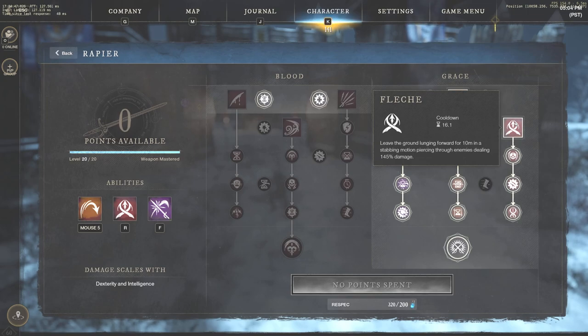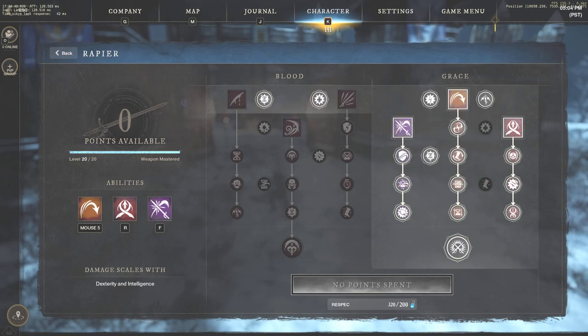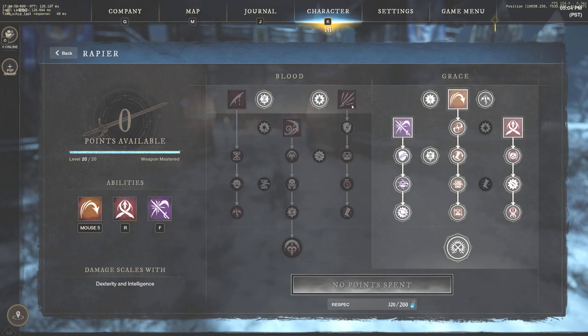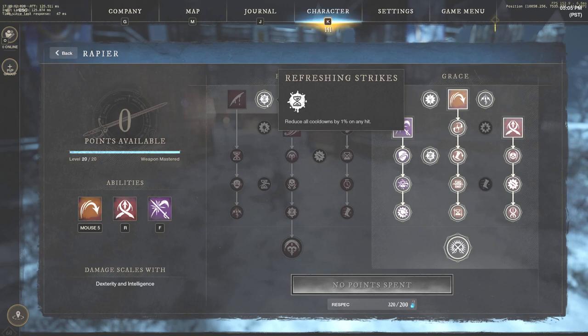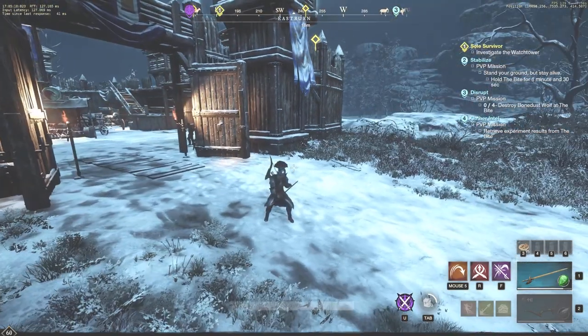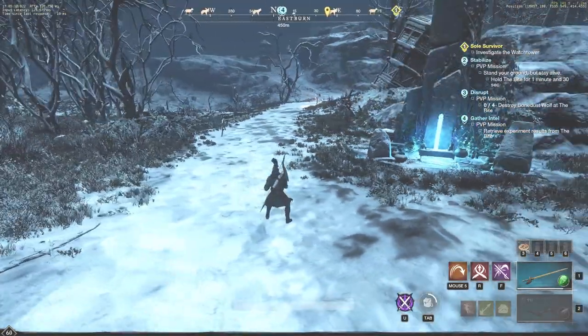Flesh wound is a very strong ability and we are going to max that out as well. Going through the passives, we have red curtains — critical strikes reduce all cooldowns by 5%. That's on top of the cooldown reduction from the blood side reducing all cooldowns by 1% on any hit. So this is going to be a big deal when it comes to getting your abilities back very quickly. This is a very strong build overall.